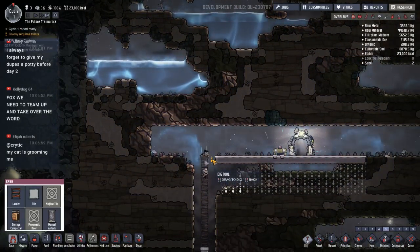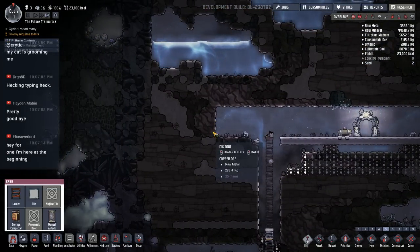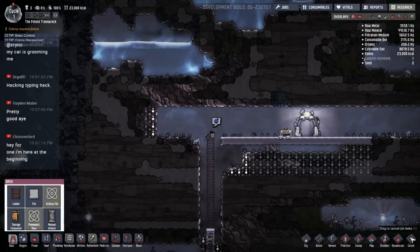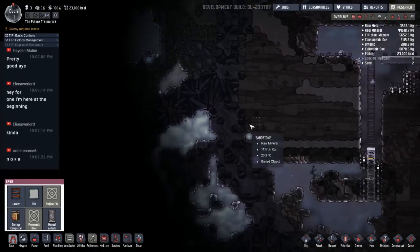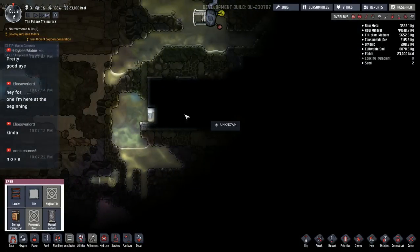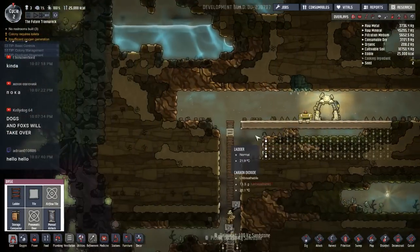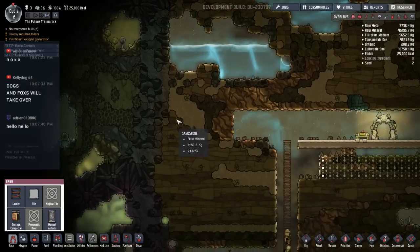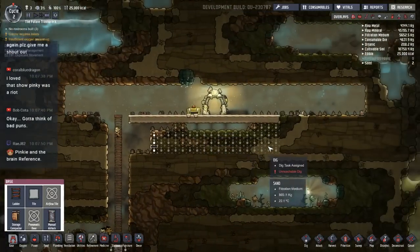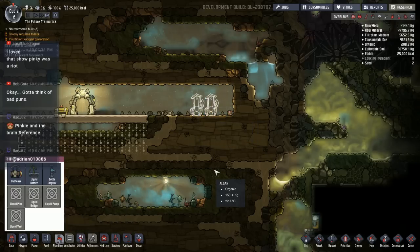The same thing we do every night, Pinky — try to take over the world! I probably shouldn't dig over that far. I need to build toilets and was going to stick them over on this side, because I can see some chlorine down here we might be able to tap into. There's a ruin over here already, and it's really close too — excellent! If I dig over here, this sand is going to drop and then that might start the flow of water sooner than I want it to. These guys are already looking for a toilet. I didn't want to build it on this side, but that's what I'm going to do just to try to manage it for now. Worst case scenario I can get rid of it later.